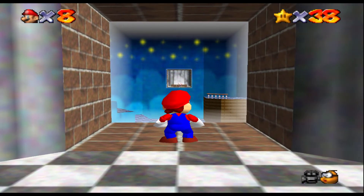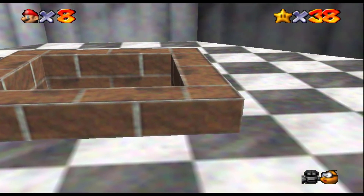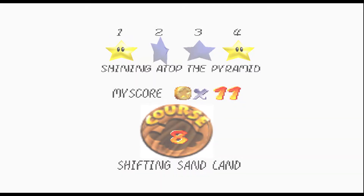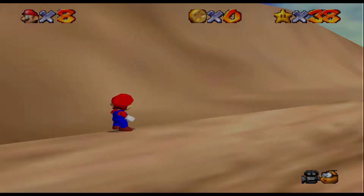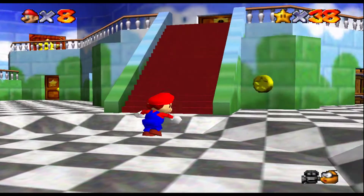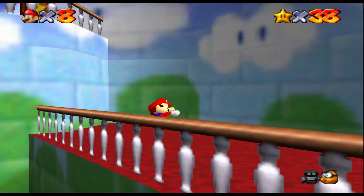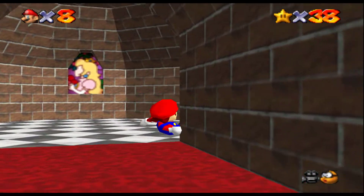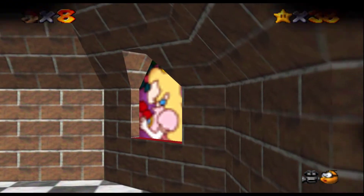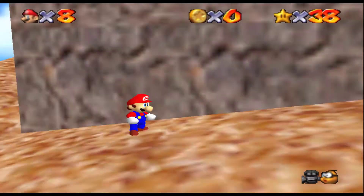Okay, what was in Rainbow Ride? Shifty Sand Land. I don't want to do Shifty Sand Land again. I want to go back to Hazy Maze Cave to see what's in the metal cap area, actually. I don't remember where Hazy Maze Cave is. I think it was in the slide, maybe. It's all the mountain works too, I guess. There's a star!